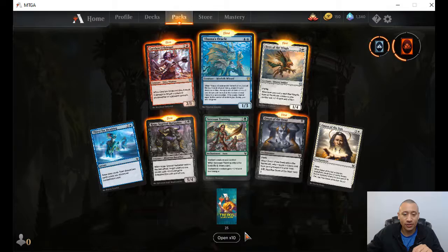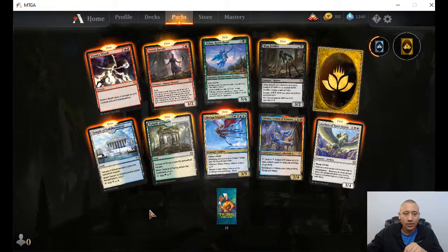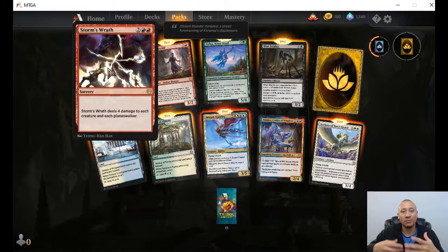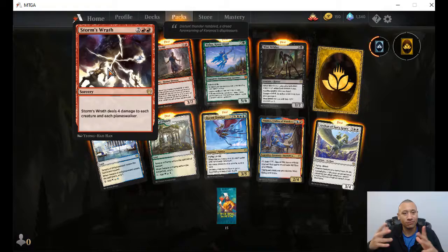All right — we're going to do a second round of 10. We got 25 more packs to go. Let's crack open 10. First and foremost we got Storm's Wrath — deals four damage to each creature and each Planeswalker. Wow, I like that. We've been seeing a lot of Planeswalker decks out there where there's just so many Planeswalkers it's hard to deal with all of them — this deals damage to the creatures plus the Planeswalkers. I'm thinking about the Fires of Invention decks — this might be something you see.